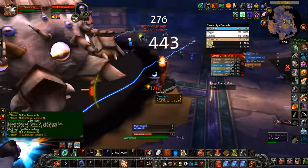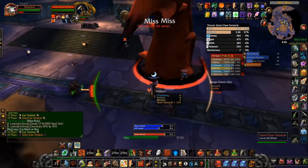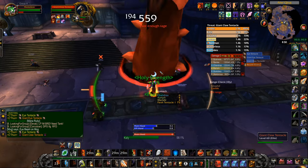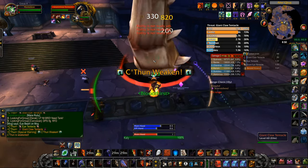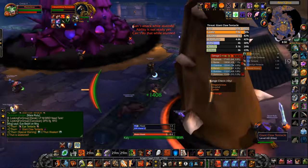C'thun actually has a back, and you may know that if you attack something from behind then it's more likely to hit. So we're all sort of getting back to the entrance and attacking its bum, as it were.